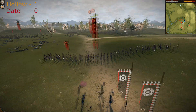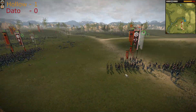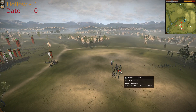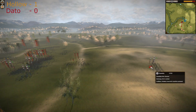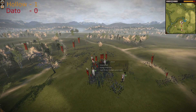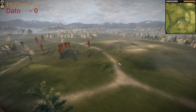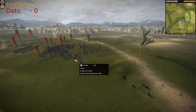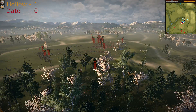Another great charge from the Yari Ashigarus. The fleeing units have stopped running, but Dato hasn't noticed them — they could attack the Chosokabe Yari Ashigarus. All of the army is routing now. Even the general's bodyguard is running. No units are fighting anymore.